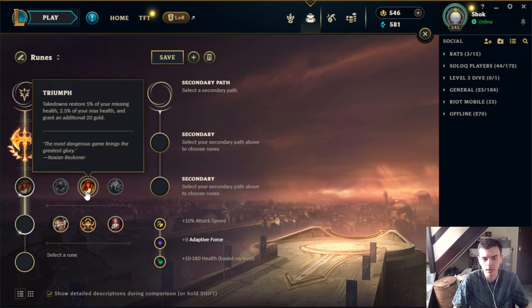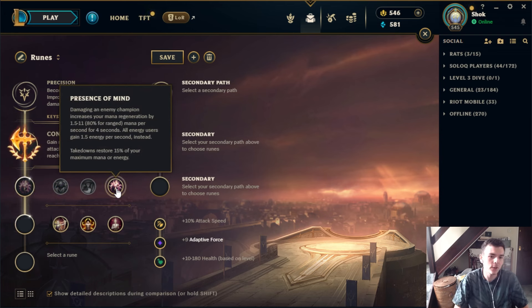Triumph is another good one to take if you don't really synergize with Presence of Mind. It's not amazing, but there are champs where you don't really need the mana, the Absorb Life sustain isn't relevant early, and Triumph can be kind of useful in teamfights for a little bit of extra healing — it can also be the difference between living or not. If you don't use mana or whatever, you can probably just take this.